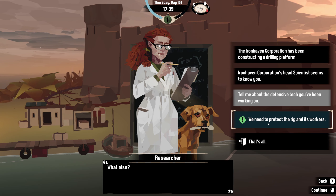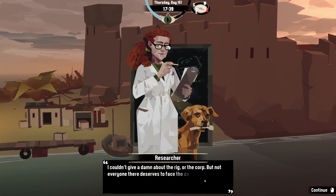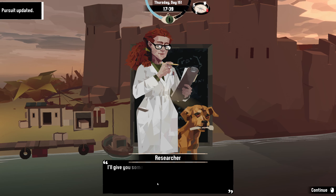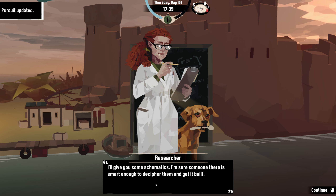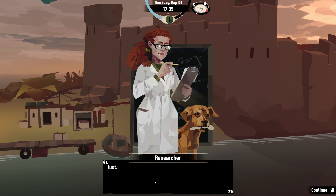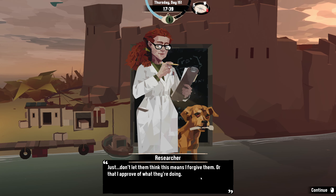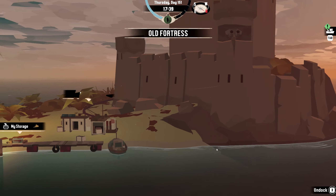'It emits the vocalized panic response of every animal I was able to gather acoustic data for.' Wow, that's pretty cool! 'We need to protect the rig and its workers.' 'I couldn't give a damn about the rig or the corp, but not everyone there deserves to face the consequences of the corp's actions. I'll give you some schematics — I'm sure someone there is smart enough to decipher them and get it built. But don't let them think this means I forgive them or that I approve of what they're doing.' Agreed — girl, agree!